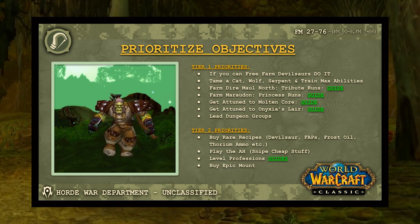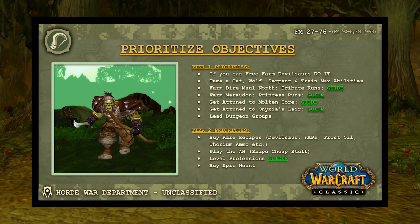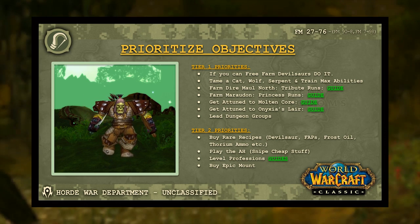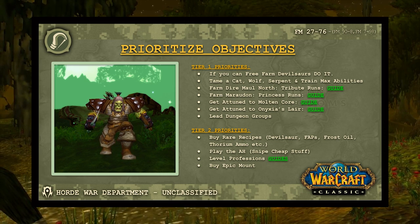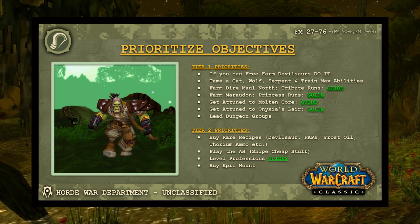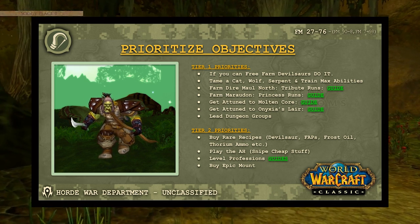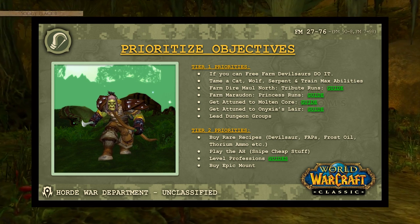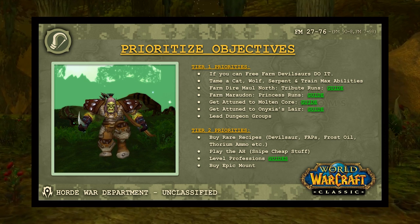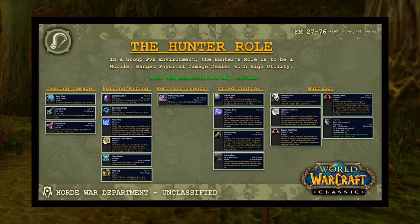You're going to be competing with warriors, rogues, and other hunters for pre-BIS pieces like True Strikes and Dal'Rend's — everybody wants that stuff. Ideally you want to lead your own dungeon groups so you can optimize group composition and give yourself the best chance of acquiring the gear you need. On a fresh server, you might be able to play the auction house — snipe cheap items, buy rare recipes like Thorium ammo or the Frostbite Oil recipe.